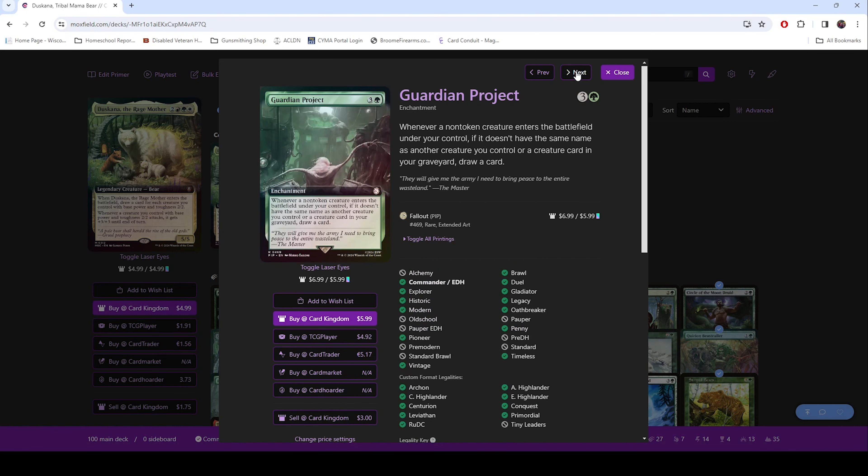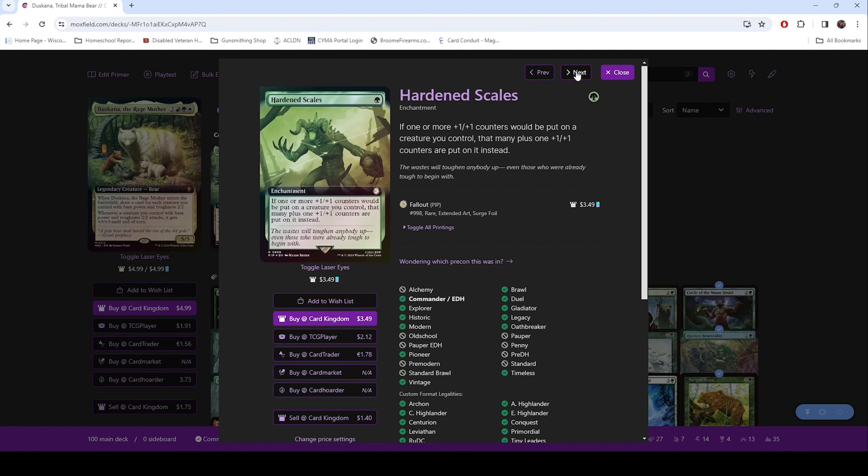Guardian Project — card draw. Hardened Scales — if something's going to get a +1/+1 counter, it gets another +1/+1 on top of it.